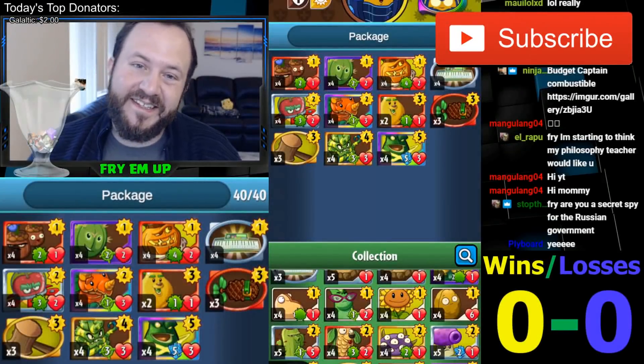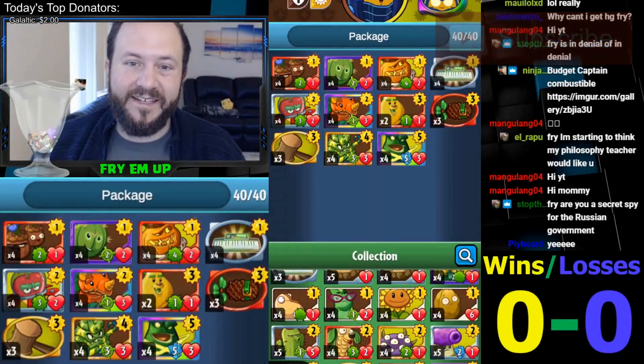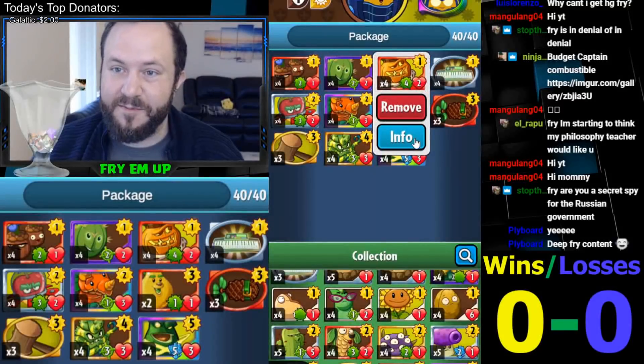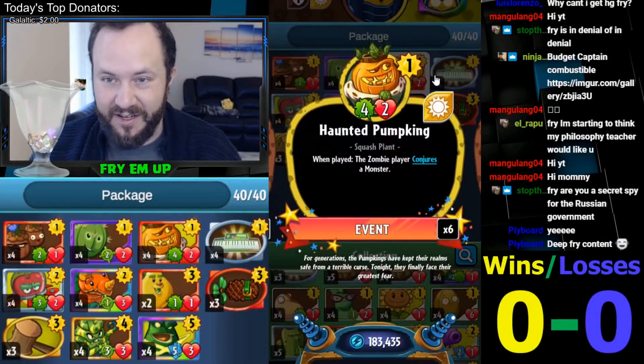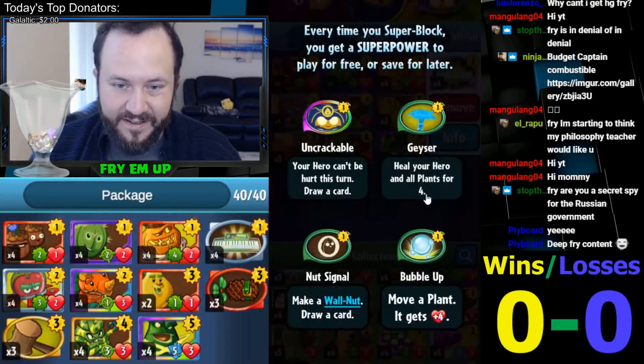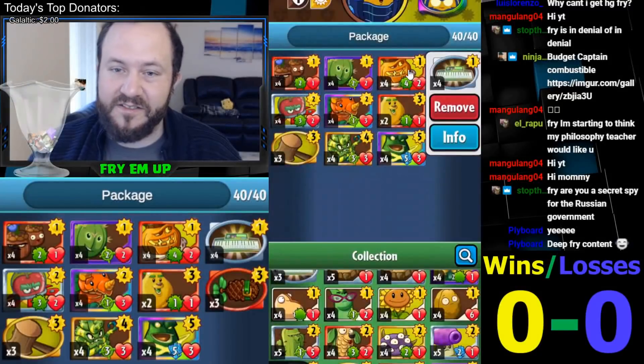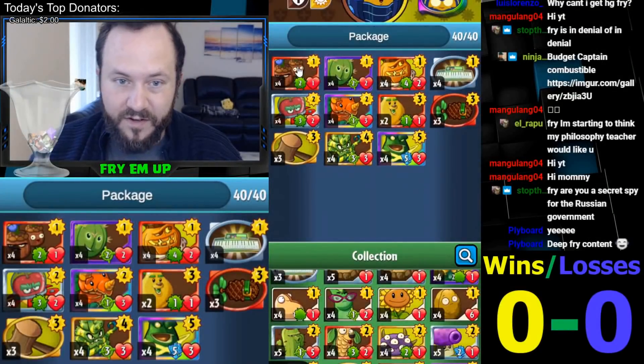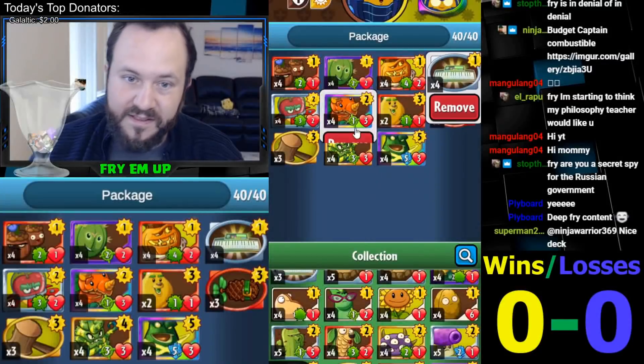What's going on everybody, this is Frye. Today I want to try the Guardian Package with Wall Knight. You have a lot of really strong tools, including Haunted Pumpkin. If you can give this extra health and you're running the Photosynthesizers, you also have Bubble. This just does so much. The Guardian Package revolves around Forget-Me-Nuts, Triceratops, and Photosynthesizer.